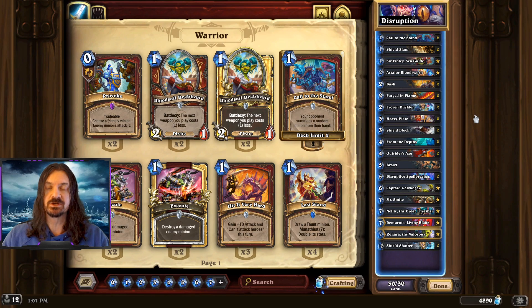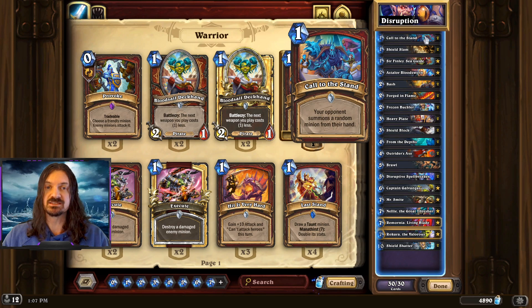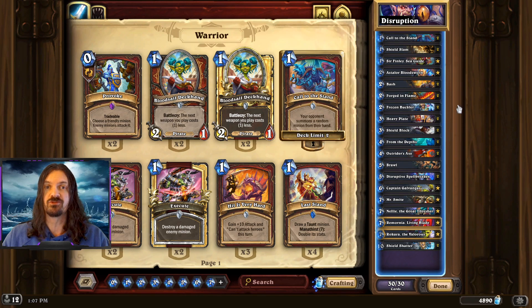The general game plan for the deck is we're going to want to disrupt our opponent's game plan with things like Disruptive Spellbreaker — a recently buffed card — discarding our opponent's spells, as well as Call to the Stand, just being able to get pesky minions out of our opponent's hand and being able to remove them from the board.